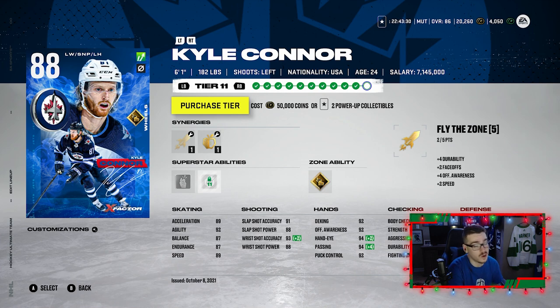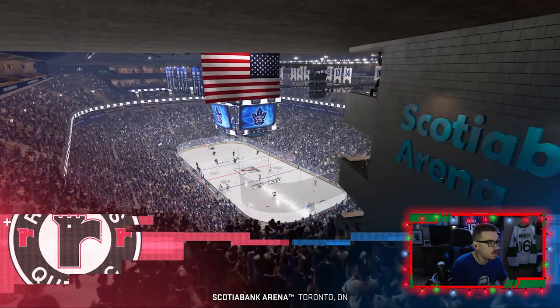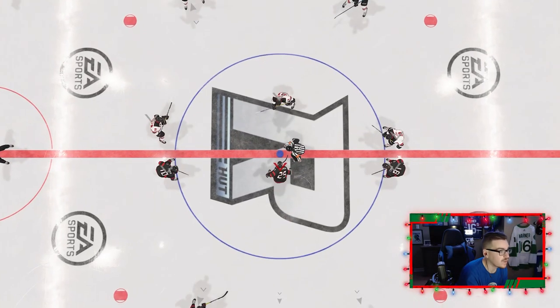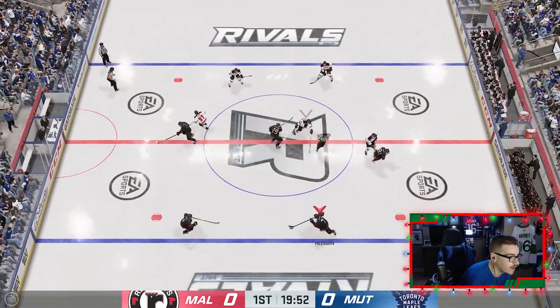First game of the episode — 89 McDavid, 92 Eichel, and 88 Matthews. All right, let's see what we can do here. Let's pick up a win, obviously. I would say let's get some of our X-factor players some upgrades, but at this rate we actually can't afford to upgrade our X-factors.